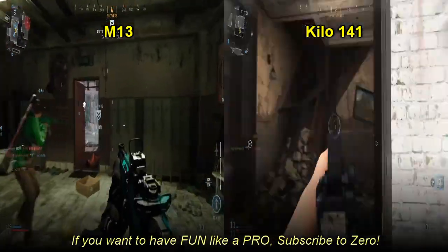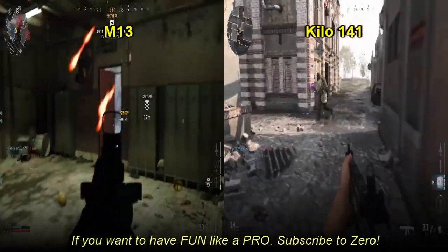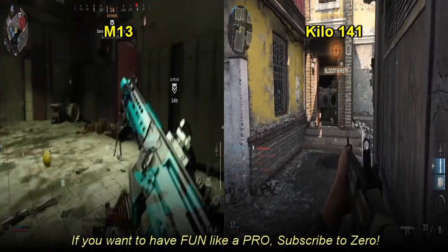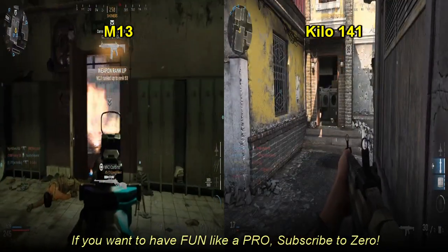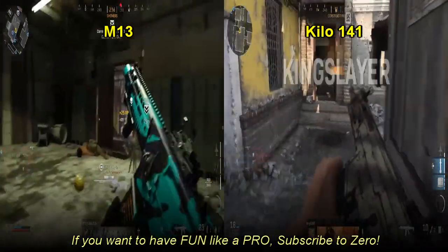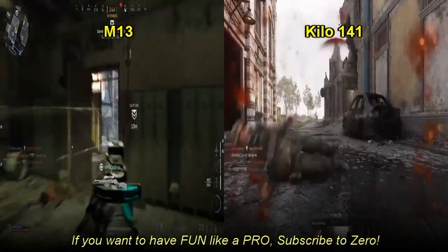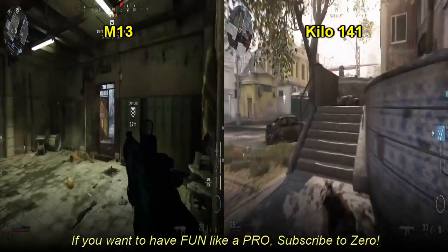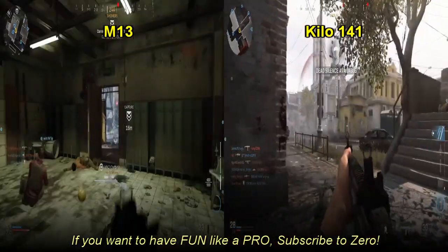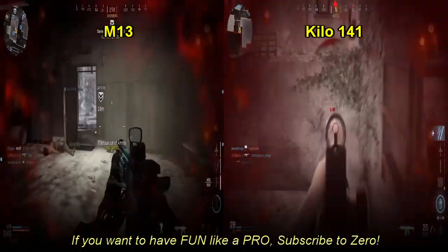The biggest difference I see when looking at these is in the ammunition category. Both of these get a 50 and 60 round mag for if you hate reloading. The Kilo gets a 100 round mag if you really hate reloading. The only time I can really see you using that is when you're on a really close range map such as Shoot House or Shipment — I don't really see a need for it other than that.